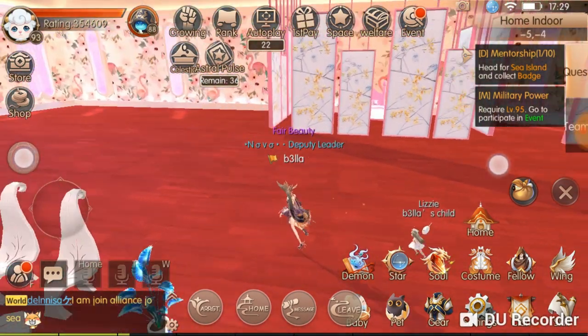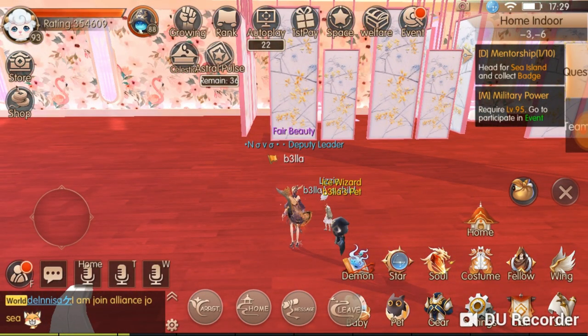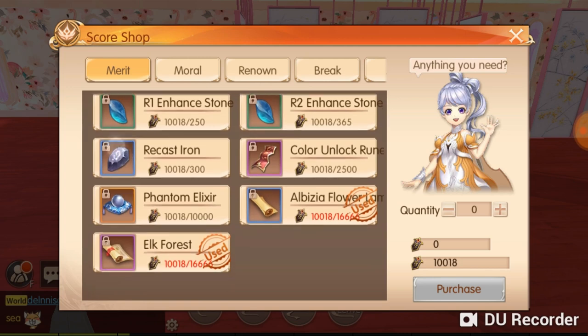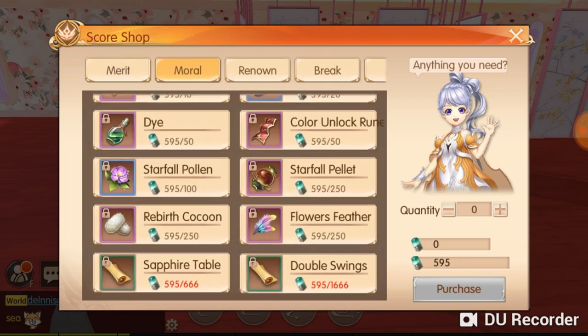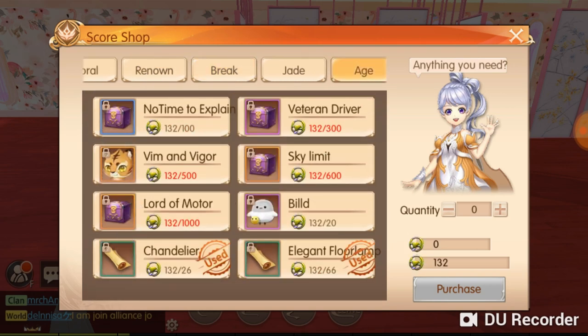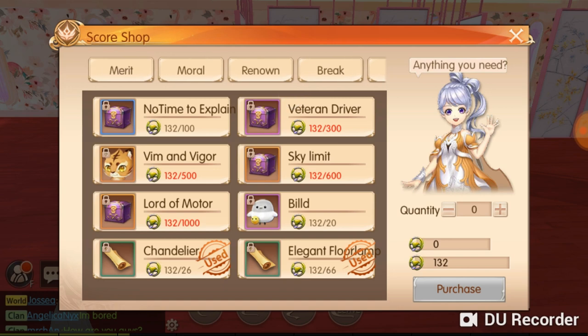Another way to unlock home items is through your info — go to Exchange with your Marriage and Morale. For driving age points, you have to be a team leader for your team's daily event quests. You get one driving age point for each event you do as leader, and once you accumulate enough you can buy unlock items.